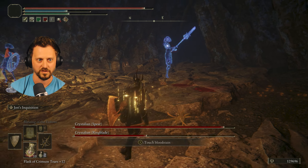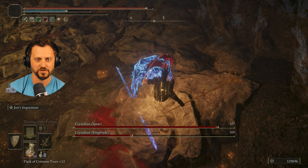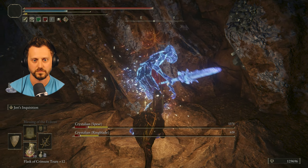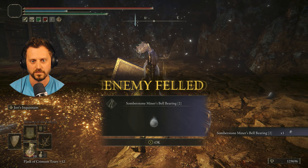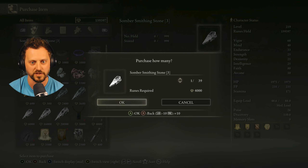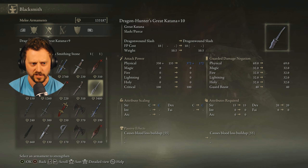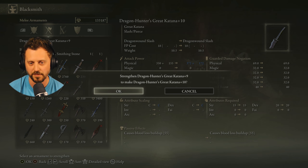Stamina could use a little more — thank you. We got you! That's one, that's two — give me my bell bearing. Thank you. Now can I get Somber Smithing Stone 3? There it is. Do I use my Somber Ancient Dragon Smithing Stone on my Dragon Hunter's Great Katana plus 10? I think I'm gonna go for it simply because I need something to kill dragons with.